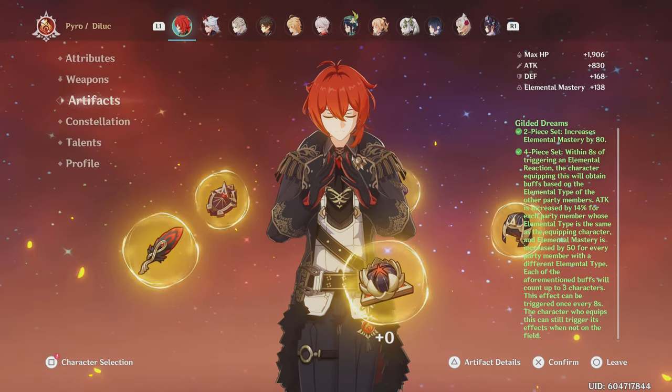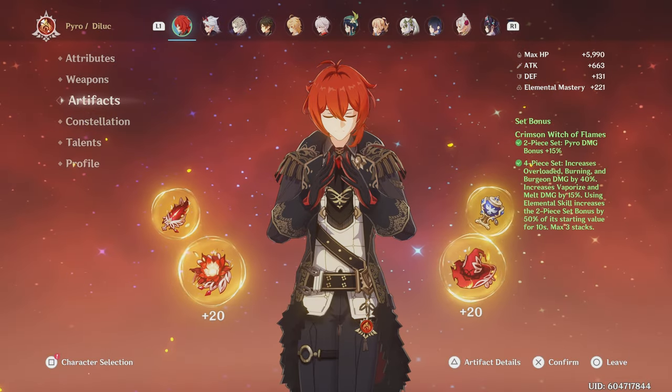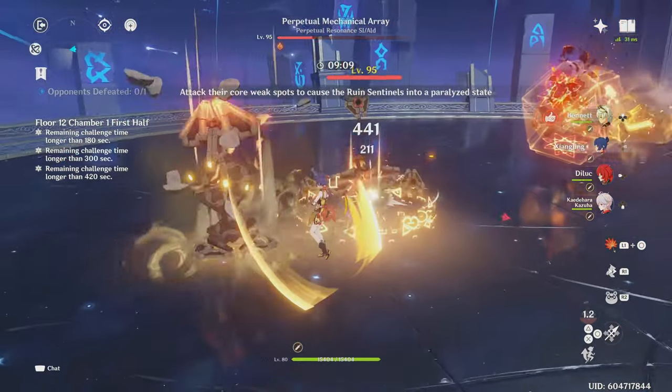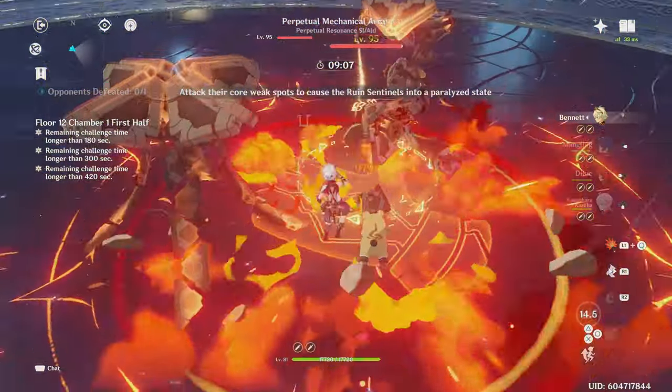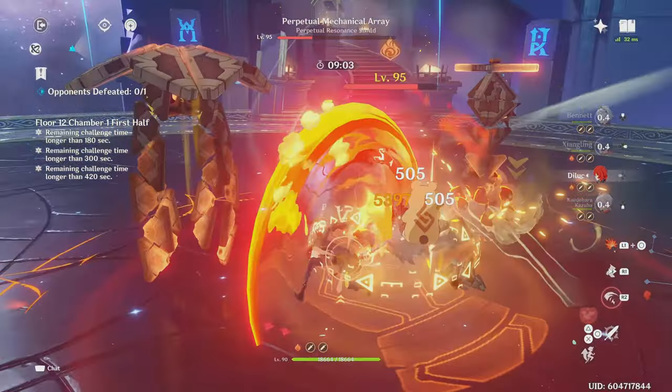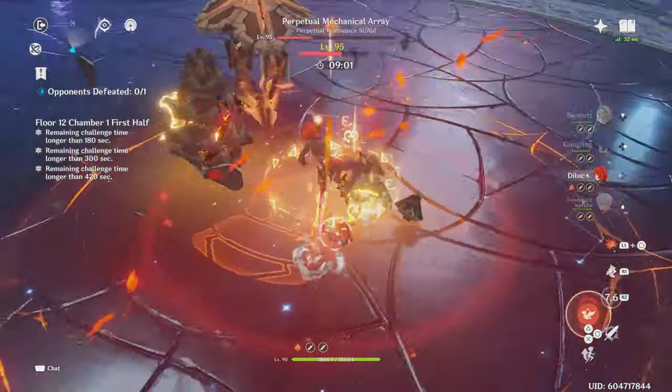Then comes any two sets of +80 EM and four Crimson Witch. Chances are you probably already have these sets, and the good news is that though not as much as the last two, these sets still deal really good Burgeon damage. So if you want to play Burgeon Diluc but not invest a lot of resources, these two sets are really good.